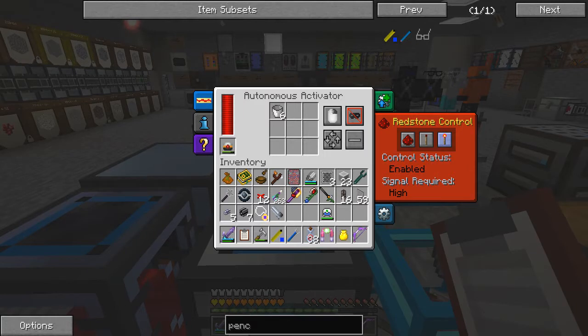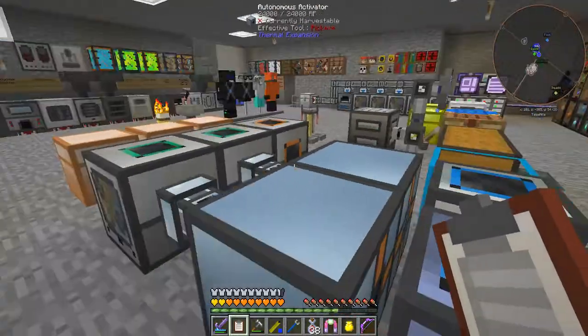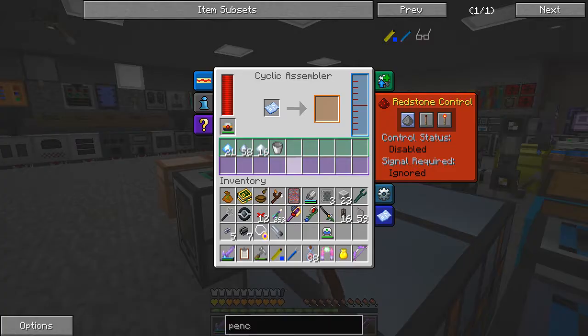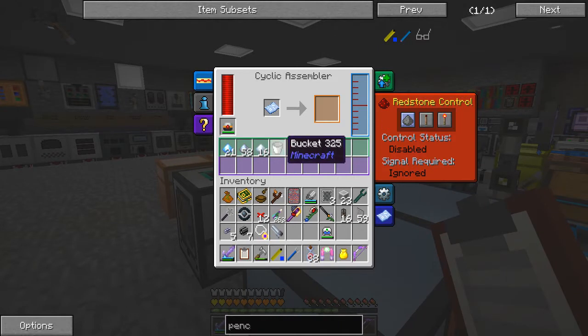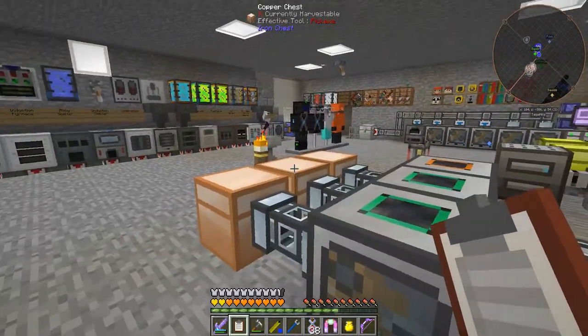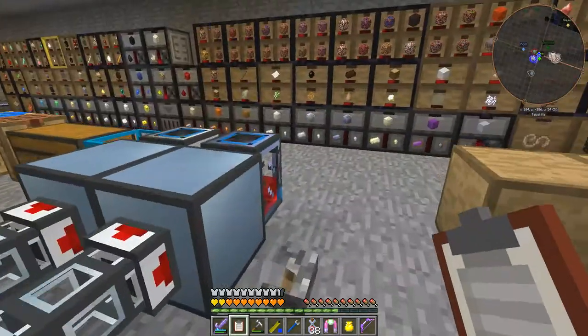So if you look in here - there we go. Let's turn that off. In here you don't really see very much except for the buckets coming in, but in here we shall end up with some Enderim blend. What I discovered by chance is there's actually a better way of doing this.